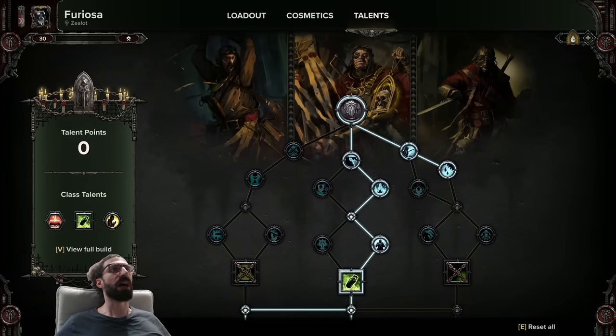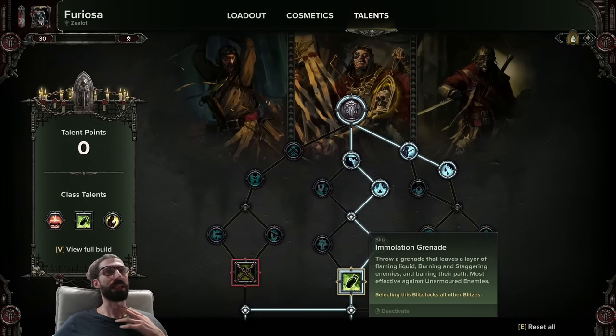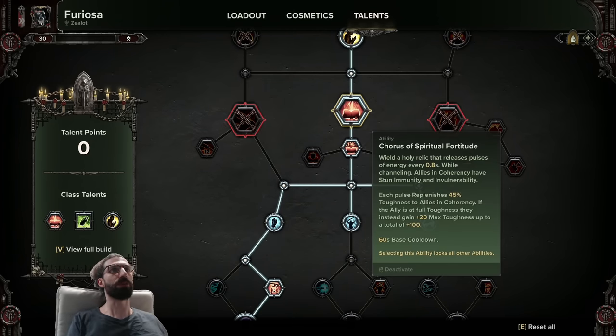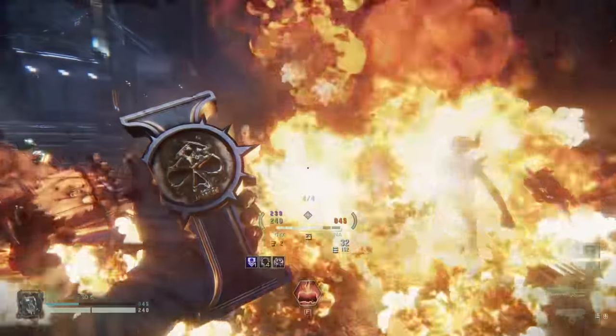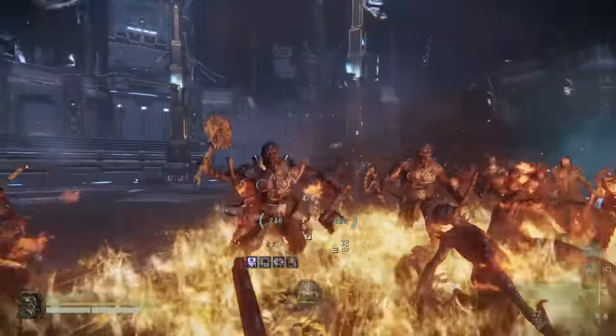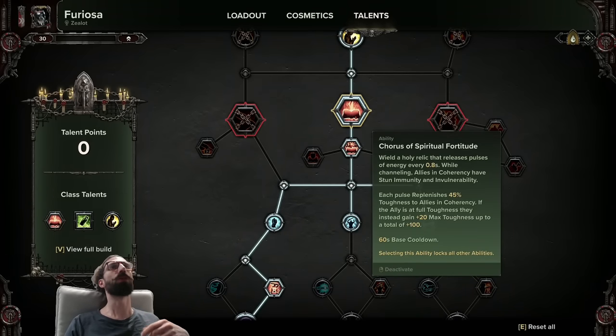Let's talk about our area denial talents next. That's the Immolation Grenade, which puts a literal no-go zone down on the floor where enemies will take damage if they push into us. And the last and most powerful area denial tool is the Chorus of Spiritual Fortitude, which has a nice combo with the Fire Grenade: chuck the Fire Grenade at your feet — say there's suddenly 15 elites in your face — and you can whip out Chorus of Spiritual Fortitude and stun-lock them in the fire.